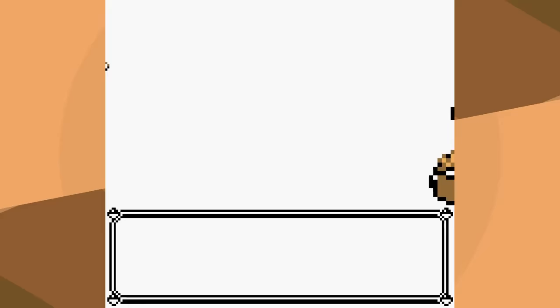We start the same way — Body Slam Dewgong, then Thunderbolt on Cloyster. But now against Slowbro, we use Amnesia. Slowbro really only has Water Gun, so we use a bunch of Amnesias, and Thunderbolt then doesn't one-shot us. Thunderbolt actually one-shots Jinx, and it one-shots Lapras, with the Amnesias protecting us from Blizzard or Hydro Pump. Against Bruno, Dig works on Onix. Against Hitmonchan, I Mimic Ice Punch to save time later, then Body Slam for a 2-hit KO. Hitmonlee has slightly less defense. Ice Punch on the second Onix, and Body Slam on Machamp for another 2-hit KO.